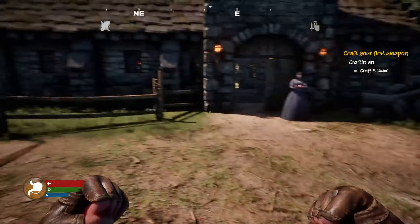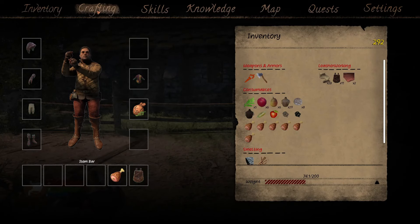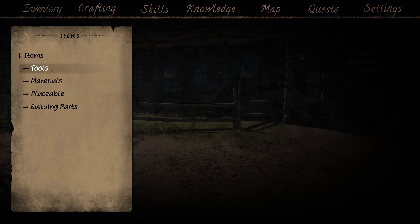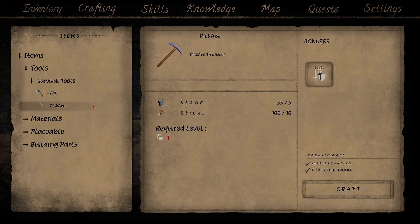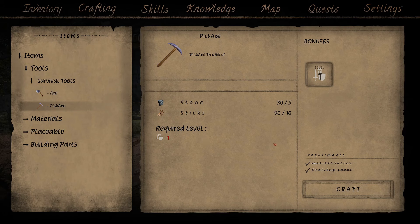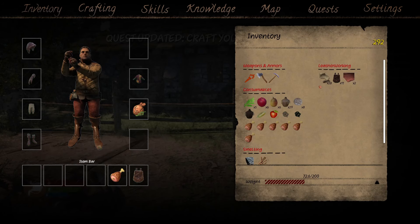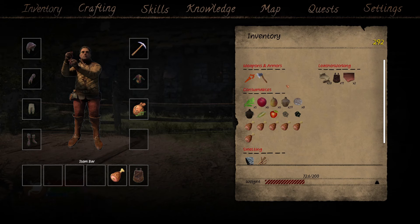Craft a pickaxe. Let's see - crafting, tools, survival tools, pickaxe. Let's craft that. Let's go back to inventory and we'll probably need it, so we'll put it on.